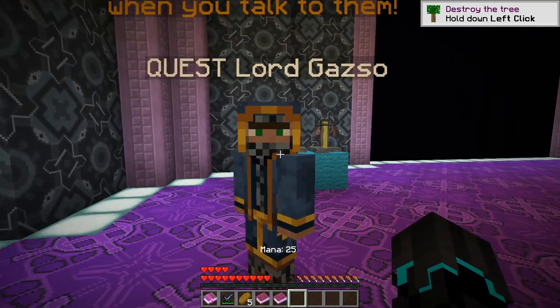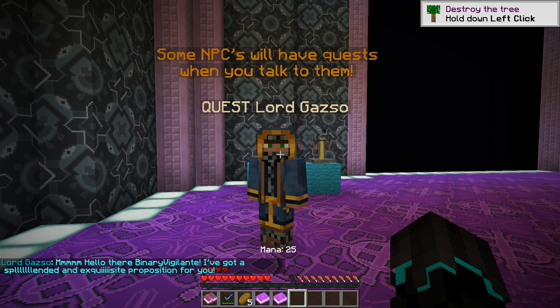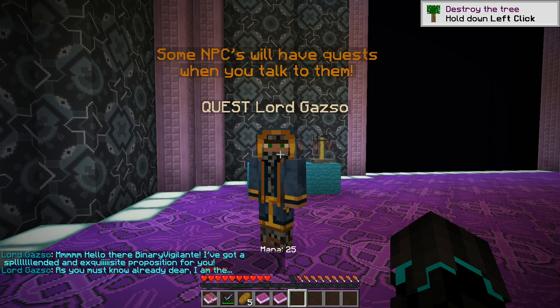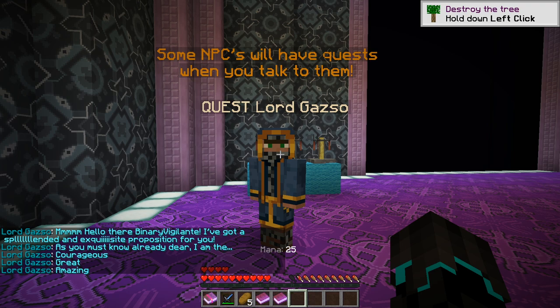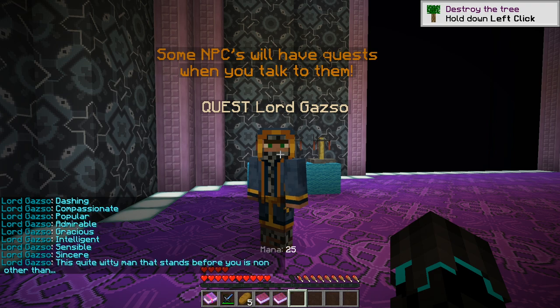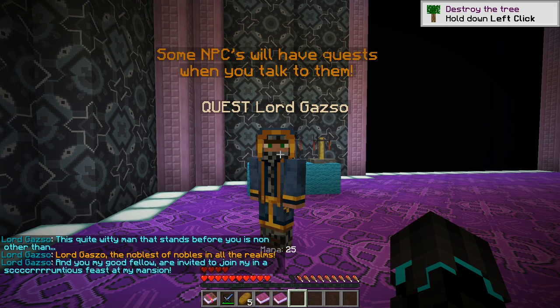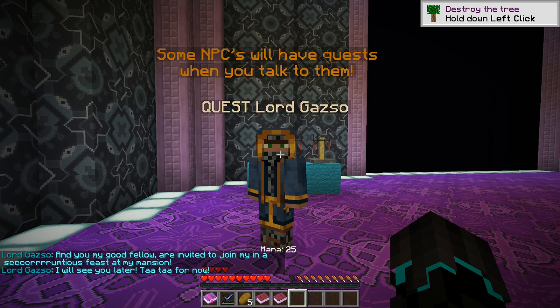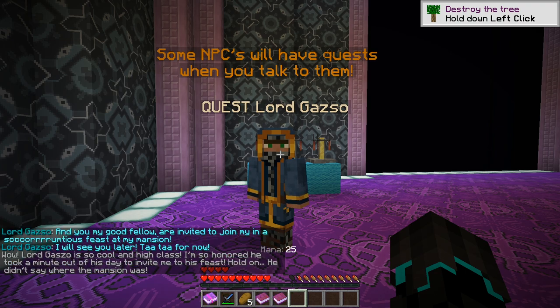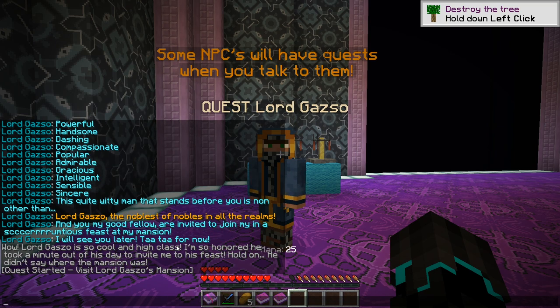Some NPCs will have quests when you talk to them. "Hello there, my dear — Delight here. I have an exquisite proposition for you. As you must know already, I am the great, amazing, noble, merciless, generous, powerful, handsome, compassionate, popular, admirable, gracious, intelligent, sensible, sincere — this quite witty man that stands before you is none other than Lord Ghazzo, the noblest of nobles in all the realms. You are invited to join me in a scrumptious feast at my mansion. I will see you later — tata for now."